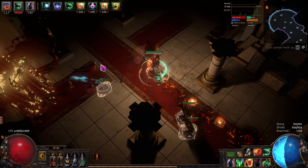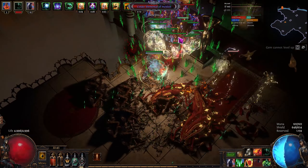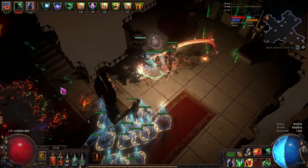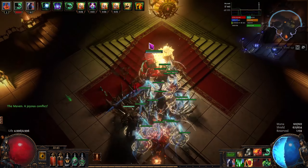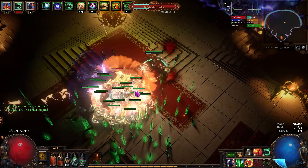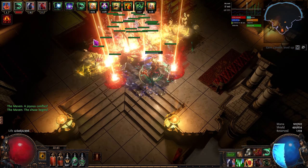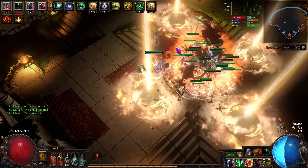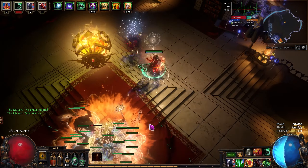I've just hit level 90 and I'm going to quickly go over why I played this build and the decisions I made, then cover the skills I'm using, why I picked the ascendancy, how I designed the tree, and then go over the gear. I'll weave in scenes of gameplay, and at the beginning you already saw a showcase of how the build clears.